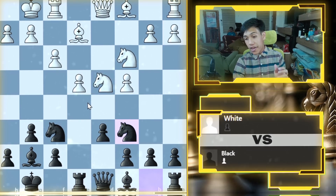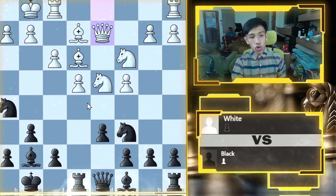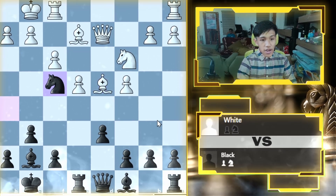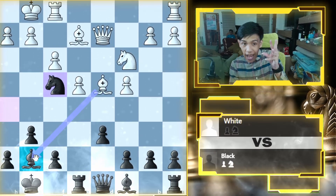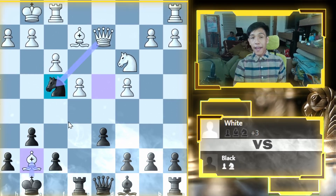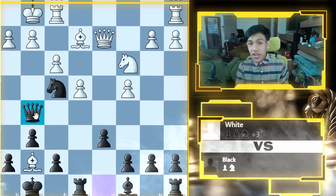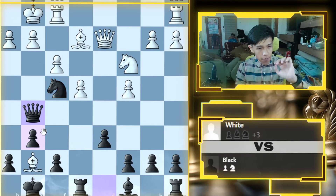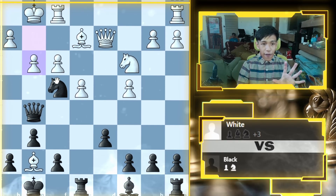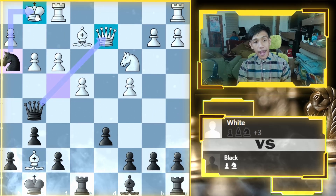You cannot take the queen because it's protected, and a queen for a knight is not good. So they have to protect their knight on d4. We go knight to h5, they go queen to d2, and we take the knight on d4. They take back, we go knight to f4. They might think taking our bishop is fine — they take, we take back, they get a free knight — but that's nothing because we go for the insane move queen to g5, which protects the knight on f4 and threatens checkmate.